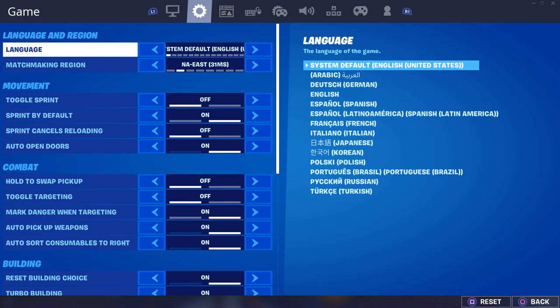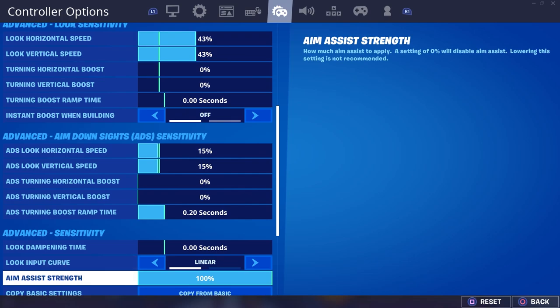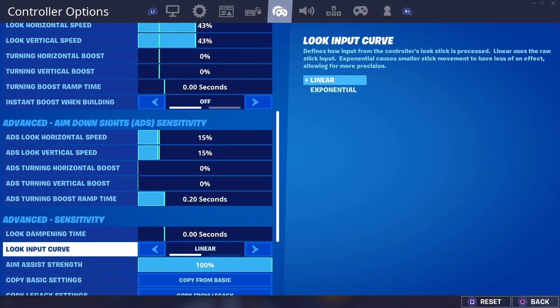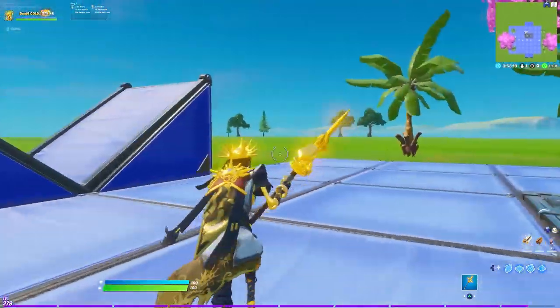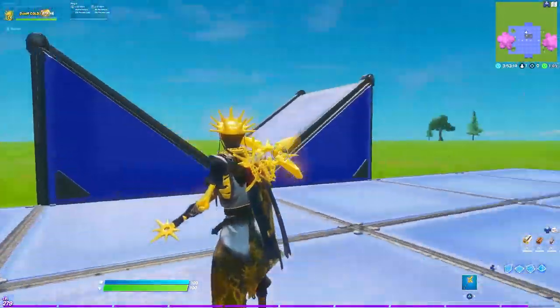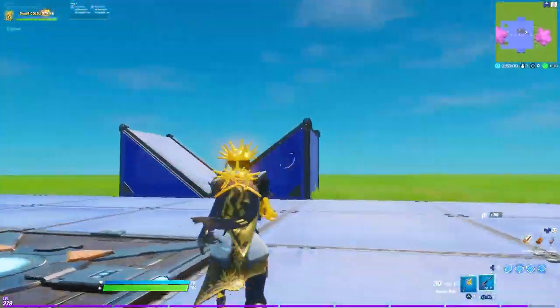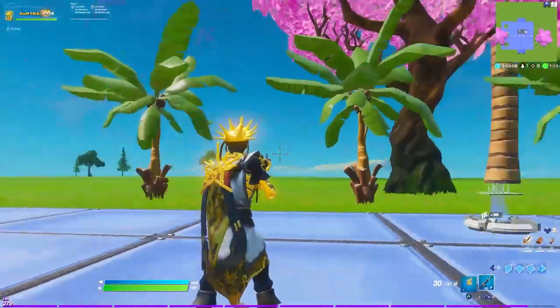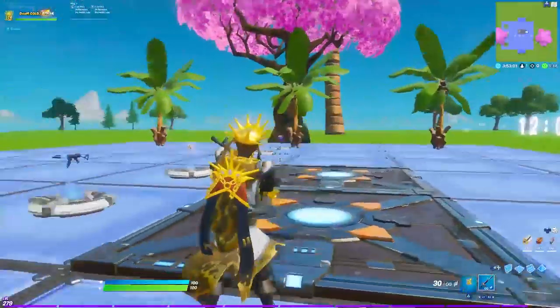The most important setting is the look input curve. Come all the way over to the controller section and then all the way down — I don't know why it's all the way down here — but it's the look input curve, and whether you want linear or exponential. Personally I play on linear, which means when I'm turning it's always the same speed no matter what, whether I'm standing still or have a gun out, regardless of how slight or how long I hold the thumb stick.